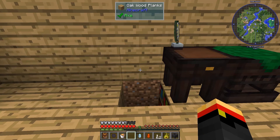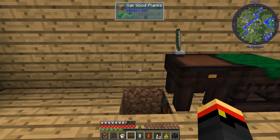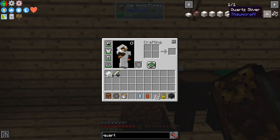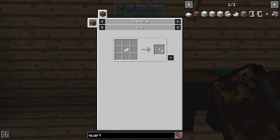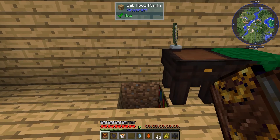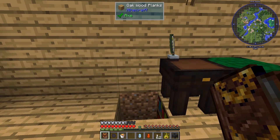One thing I probably forgot to mention is how you make quartz slivers. You get quartz slivers from nether quartz — the recipe is simply nine quartz slivers for each piece of nether quartz. When you toss it into your crucible to get a V-crystal, you need twice the aspect amount to get one crystal. That's why I got one each, even though I had two torches that had one Ignis and one Potentia apiece.